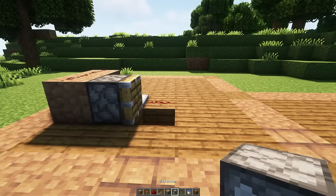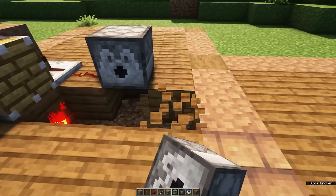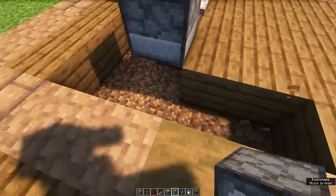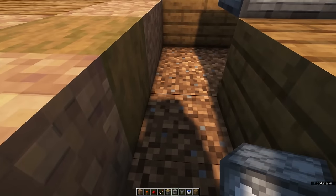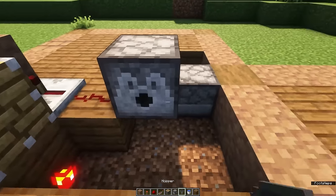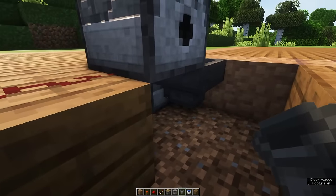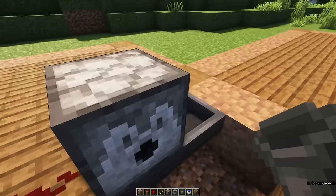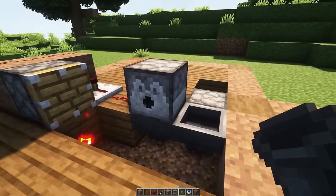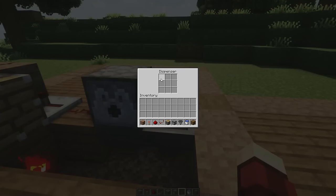Then place a dispenser right here facing towards you and delete a few blocks to make it possible for you to place a dispenser right here. Then place a hopper facing into the back dispenser. Make sure that it connects into the dispenser. Then place a hopper below the front dispenser, going into the other hopper. Now if you add an item to the front dispenser, it should travel towards the back dispenser. You want to test this out.